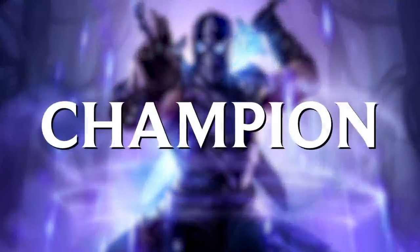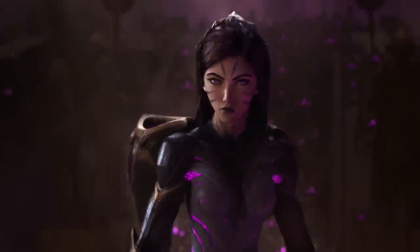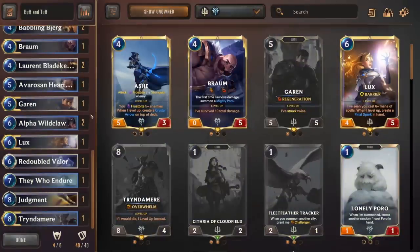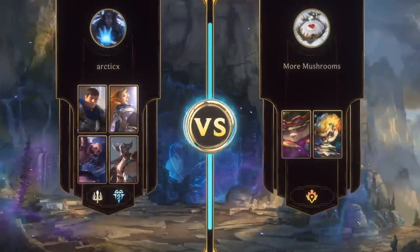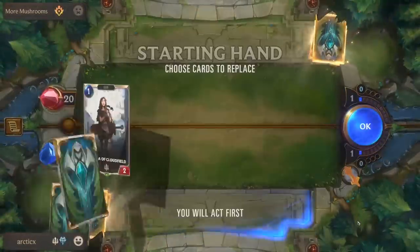The other subtype of ally card is the Champion. Champion cards will be very familiar to anyone who plays League of Legends, as these are the characters from the game in card form. You'll be able to add up to six of your favorite Champions to a deck, whether as three copies of two different Champions — following the deck-building rule of three maximum copies of any one card — or by taking six different Champions. In the Buff and Tough intro deck, there are four Champions: one copy each of Braum, Garen, Lux, and Tryndamere. Champions are very powerful allies, and the game will display the Champions of each deck to both players before the game begins so that each player can strategize and plan around these powerful game pieces.